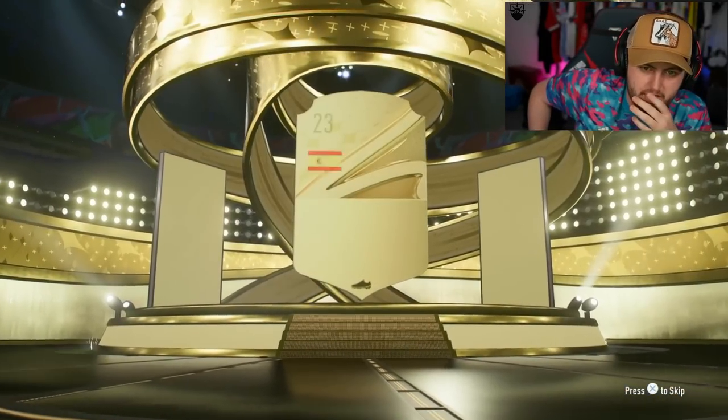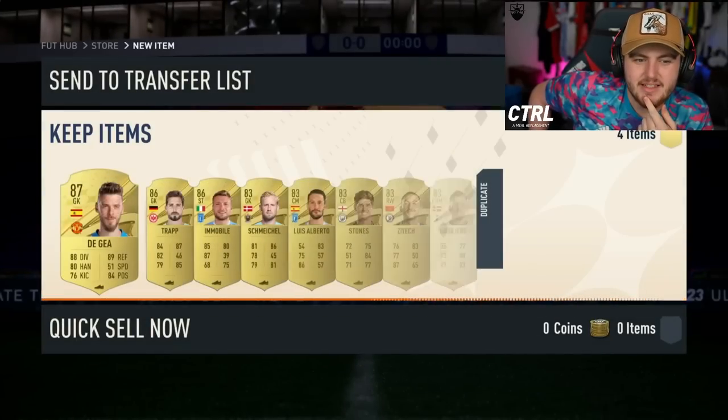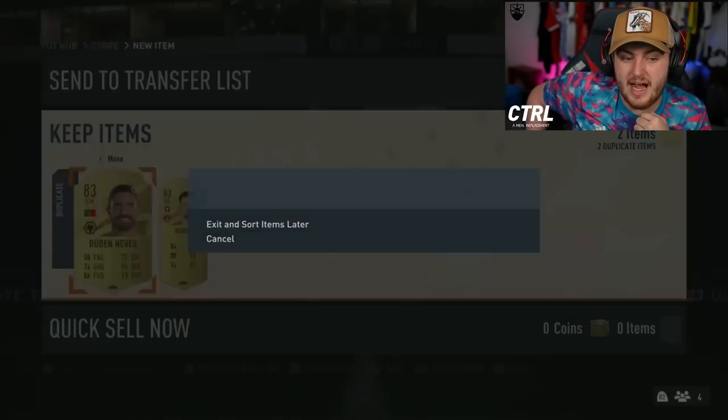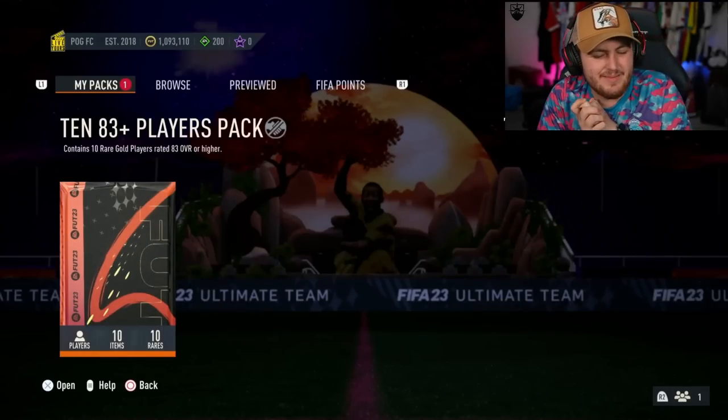It is a walkout French striker. Spanish goalkeeper — the best goalie in the world, baby. David De Gea. Let's go! Hey, you've got three walkouts. That's not terrible, to be fair.